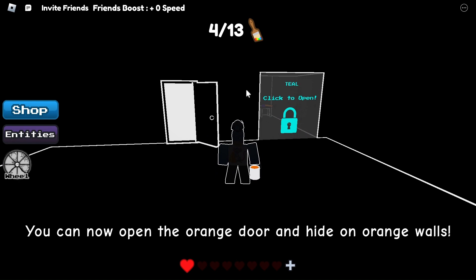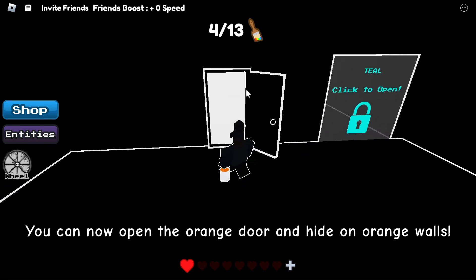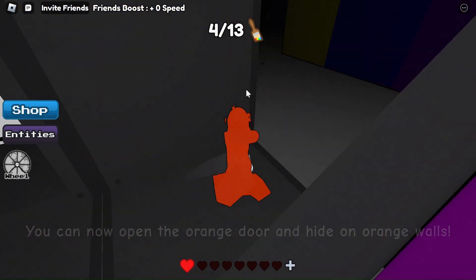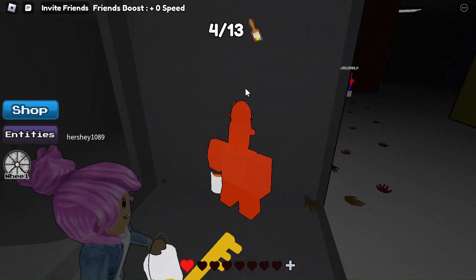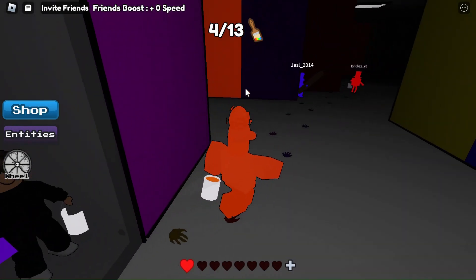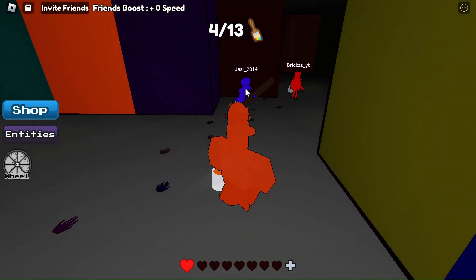There is a teal door, but don't worry about that right now. Once you are back, you'll notice that you are now orange. That means you can now go against orange walls to hide yourself from the monster. It also means you now have to find an orange door. Just follow me and I will lead you right to it.